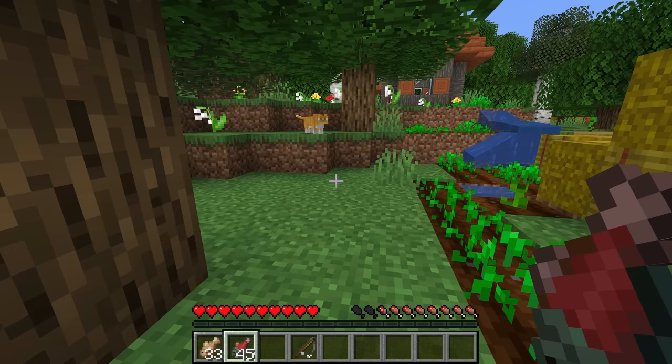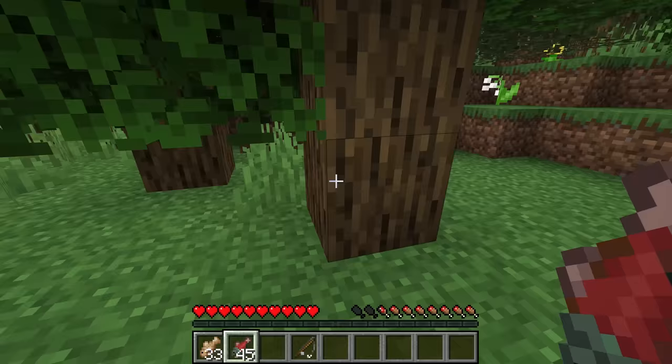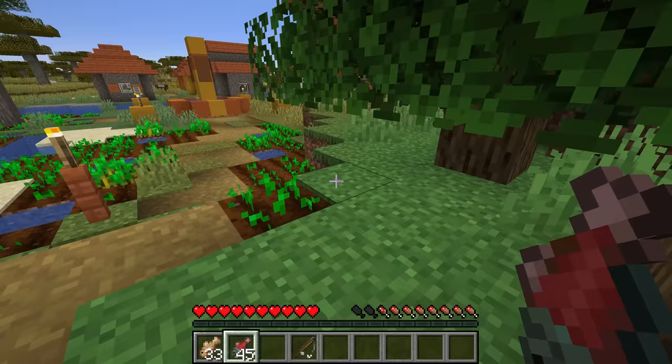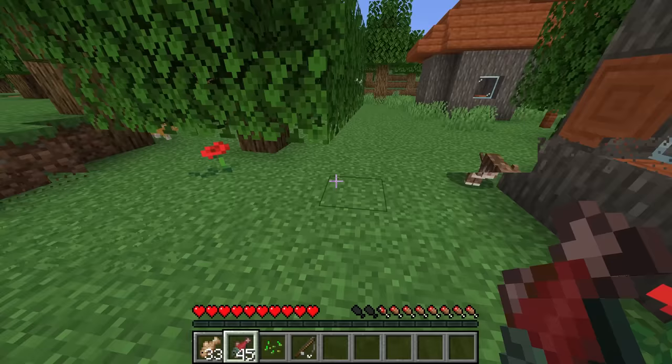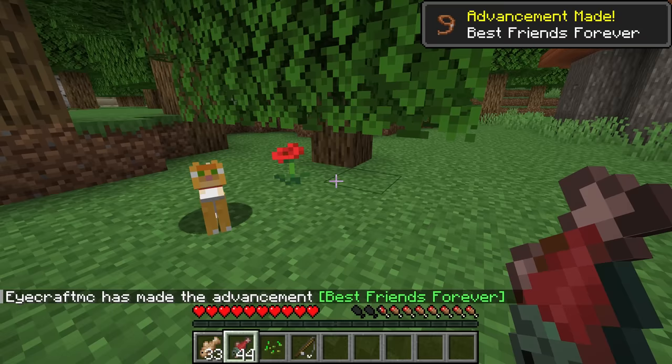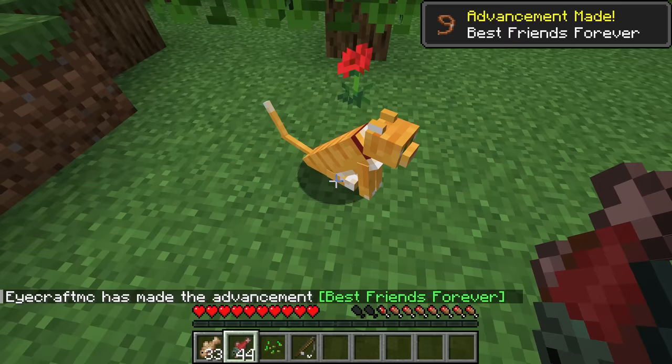What will eventually happen is those cats will stop going away from you and slowly walk towards you, but sometimes they'll get nervous and run back. The best idea is to sort of chase them up to a certain extent, then once you're fairly close, hold out that fish. Right-click on the cat, and that time we were lucky — it only took one fish to tame it. Sometimes it takes more.